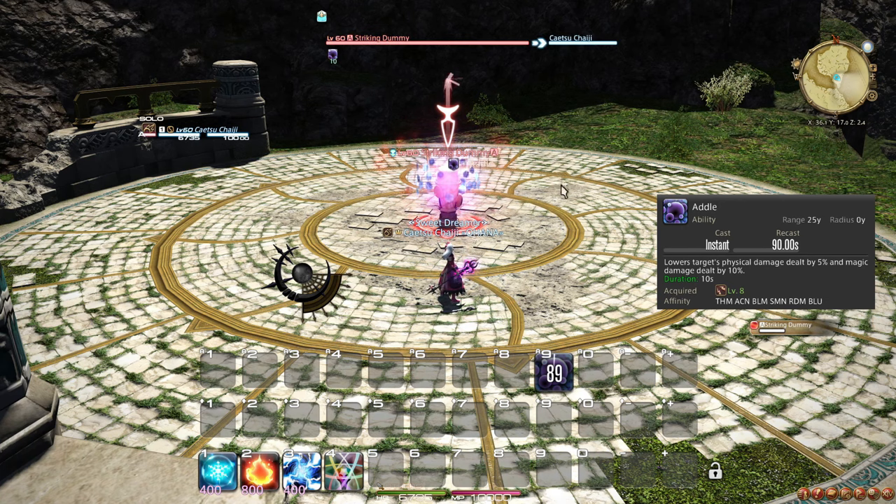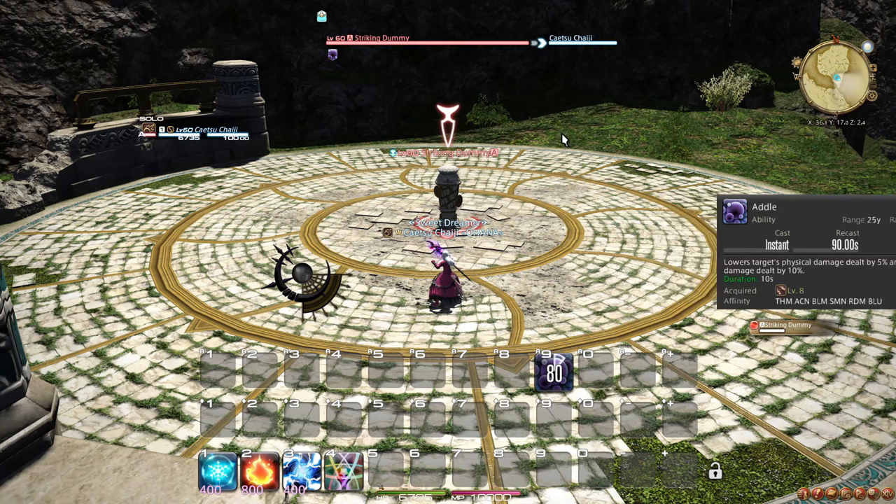At level 8, you learn the role action Addle, which causes your target to do less damage for a bit, with magical damage being reduced twice as much. The best time to use Addle is when you are expecting a large amount of damage from an enemy, especially if you know it will be magical — good examples include when a boss is casting a party-wide attack, or a large strike on the tank.